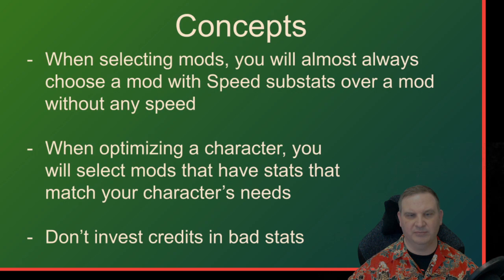The last bullet point: we do not want to invest a bunch of credits in bad stats. We have to decide what bad stats are. Speed is the most important stat. Stats that match the mod set are critical to wanting to select that mod. When I say bad stats, I mean any stat on a mod that doesn't meet those first two criteria — it's that simple. If you're building a tenacity mod, tenacity is a great substat. If you're building an offense mod, tenacity is not a good substat. It's a bad stat.